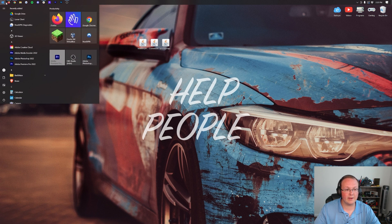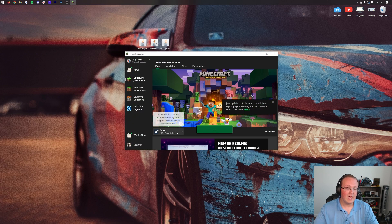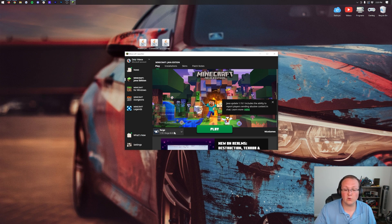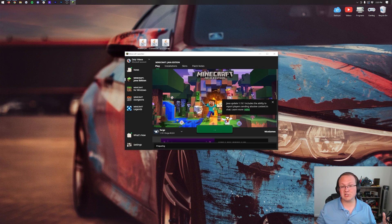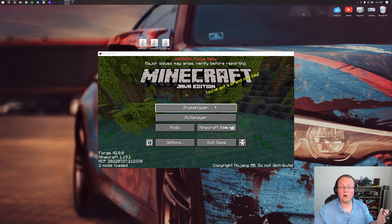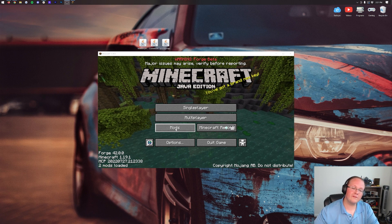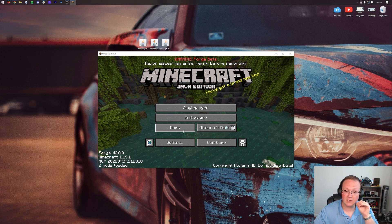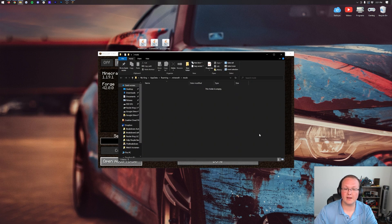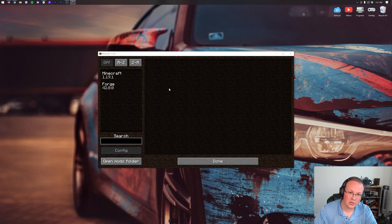With the mods on your desktop, let's get them installed. Open Minecraft and make sure your Forge profile is selected. If it's not there, go install Forge first. Click Play, then Play again, and Minecraft with Forge will open. From the main menu, click Mods, then click 'Open Mods Folder' in the bottom left. Drag and drop your 1.19.1 Forge mods into this folder, then close it.